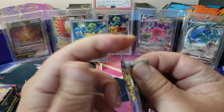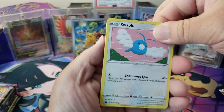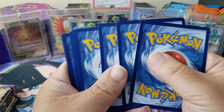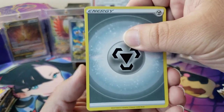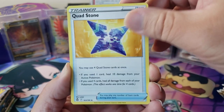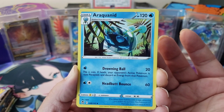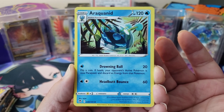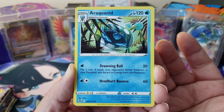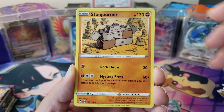Silver Tempest, let's go. I've been sitting on these packs for a while, thinking about what we're going to see. I want to see an alternate art, please. We have a Steel Energy, and then we got a Cornerstone Mask. Hey, I've not seen this thing before. There's an Araquanid — it launches water bubbles with its legs, drowning prey within the bubbles. This Pokemon can take its time to savor its meal. It's a dog-eat-dog world out there.